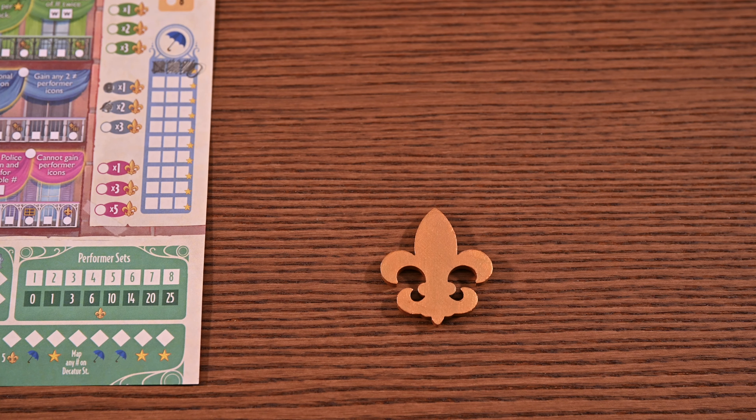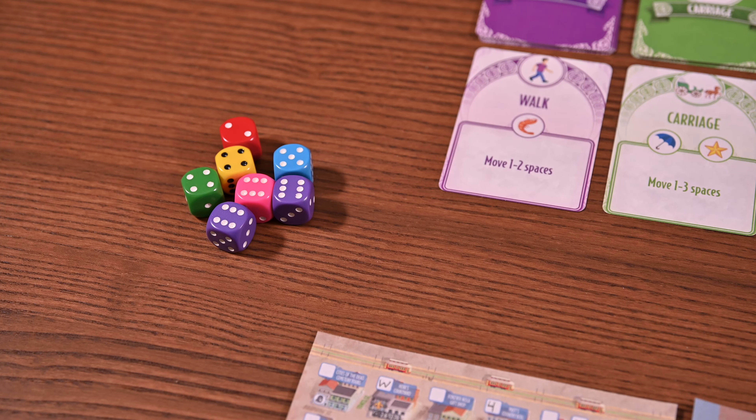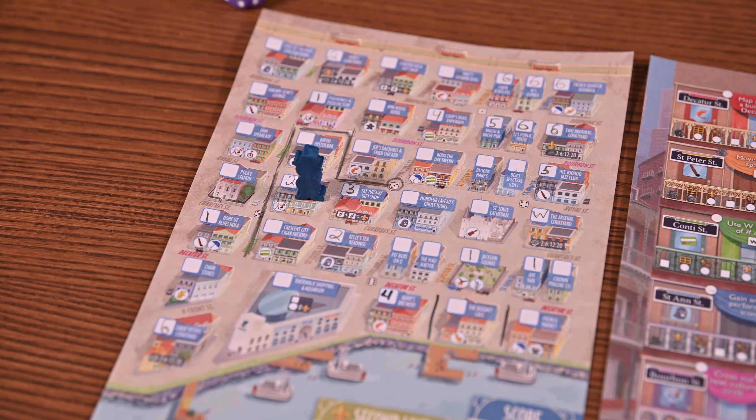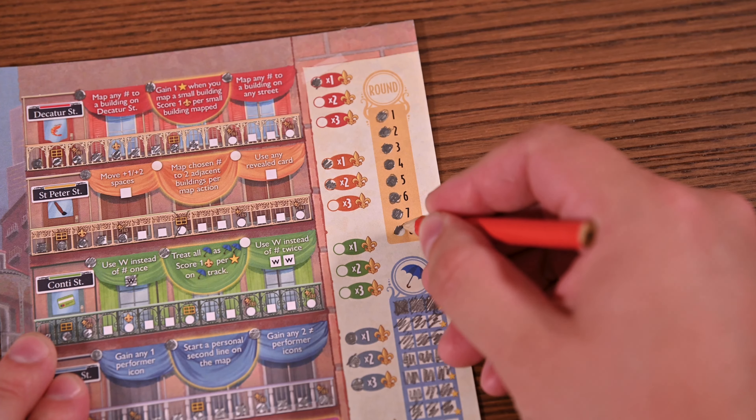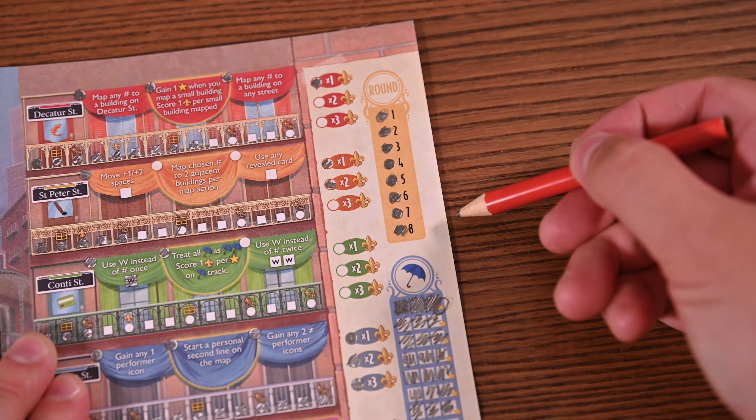You're now ready for the last phase: clean-up. You'll pass the first player marker to the left, all the dice will return to the dice pool, and the next round will begin. You'll keep playing, taking actions, traveling, and exploring all that New Orleans has to offer until all eight rounds have been completed. At that point the game ends and final scoring can begin.